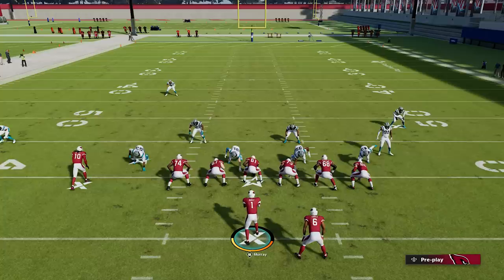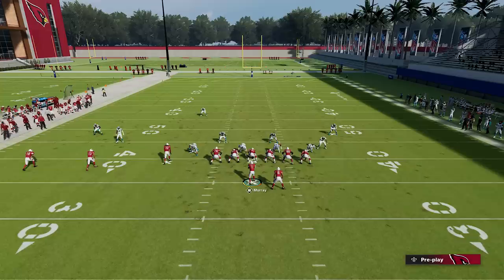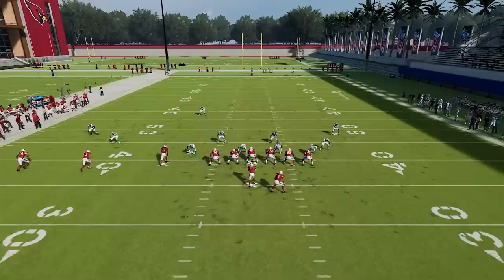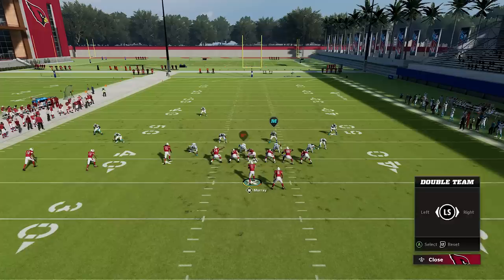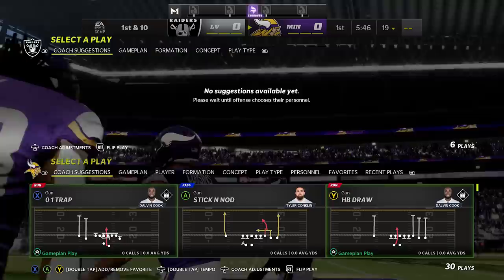Number nineteen: a tip to help you actually scramble with the QB against people who use contains. First, block your tight end by pressing Y/triangle, selecting his icon, and pressing the right trigger/RT. Then use the double team mechanic on the outside pass rusher: press LB/L1, press down on the right joystick, and move the double-team icon over to the outside rusher with your left joystick. He'll get double teamed and you can roll out and break the pocket — even if they put him in a contain, this will double team the contain and allow you to break out.